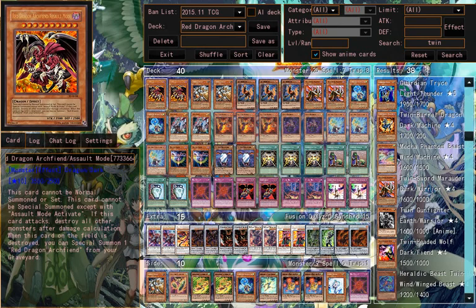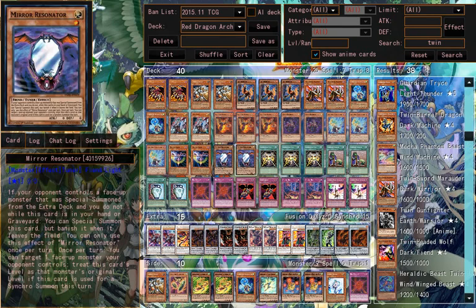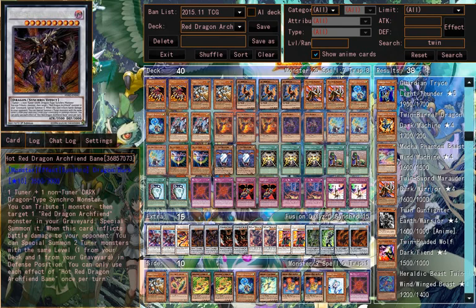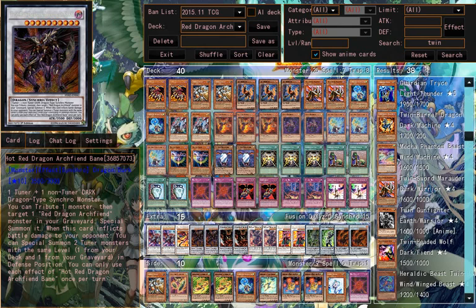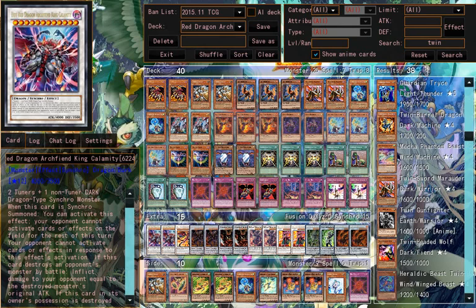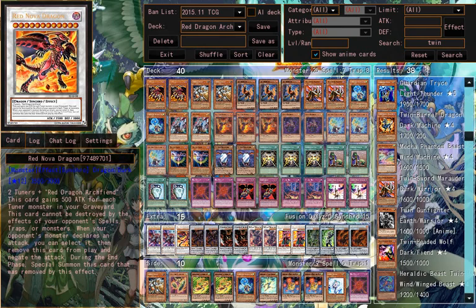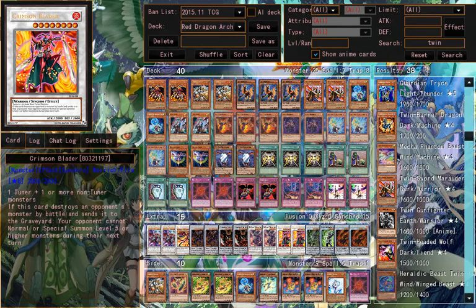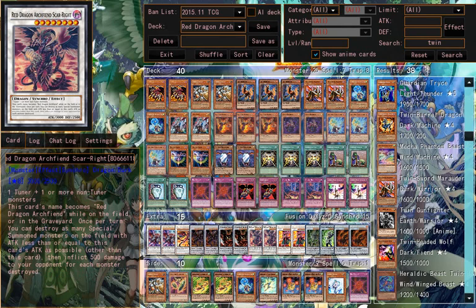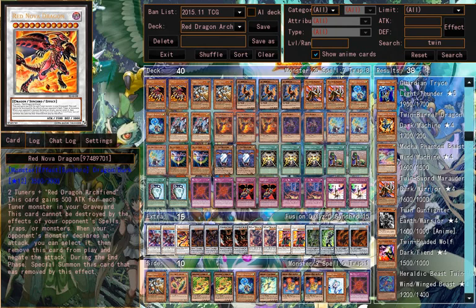Assault Mode is for Red Dragon Archfiend Assault Mode. With the level 1 Resonator, you're usually going to try to get Hot Red Dragon Archfiend Abyss. Usually this card gets more play than Hot Red Dragon Archfiend Bane. Hot Red Dragon Archfiend King Calamity, or Red Nova Dragon — you can choose one of them to synchro. You're usually going to need Red Dragon Archfiend plus a level 3 and a level 1 tuner, but it needs to be 2 tuners, just like Red Nova Dragon.